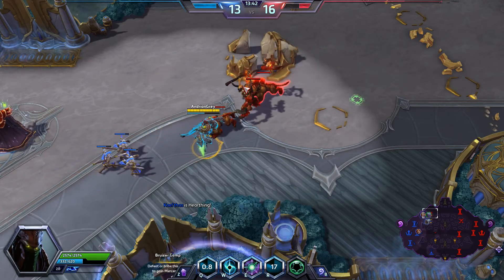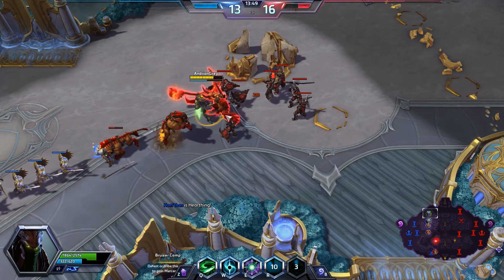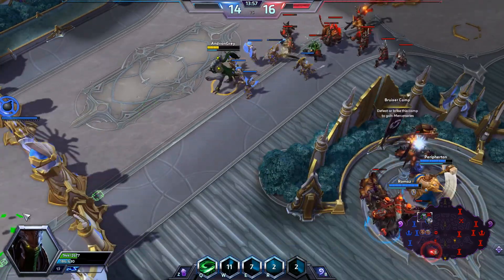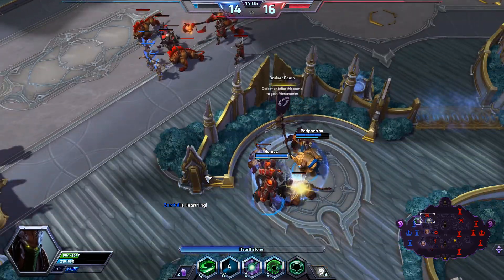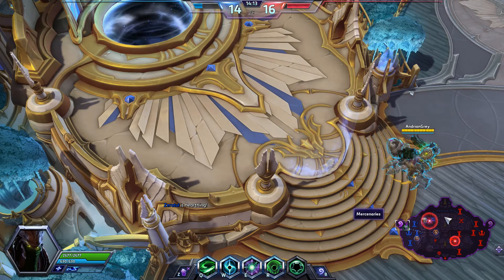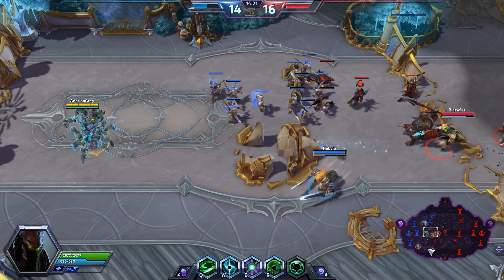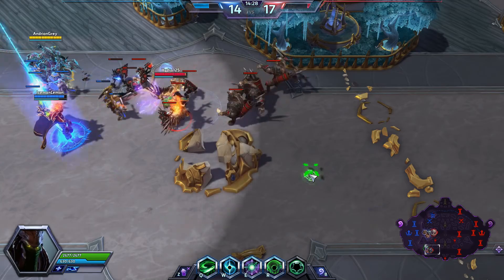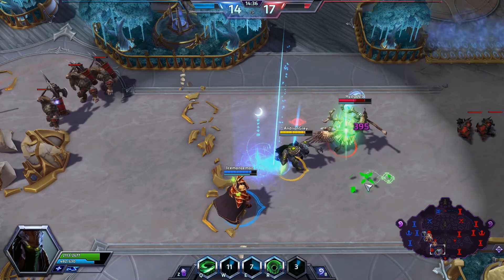Two seconds on Void Prison. We'll just get out of here quickly. The demons have unleashed a frozen Punisher. Kael'thas is going to die again, and our Sonya's going up there for some reason. I'm rooted and I need to get out. Let's go get some health. Sonya died — what was she doing?